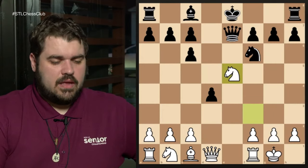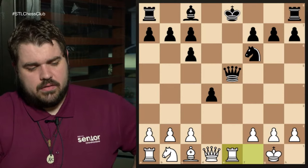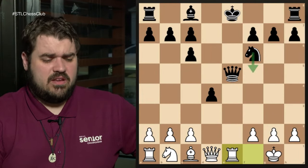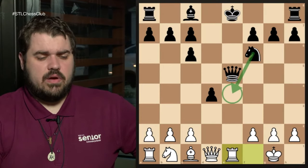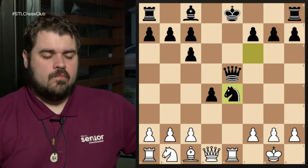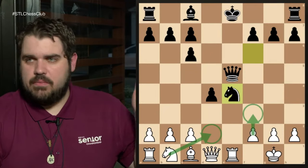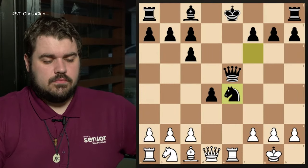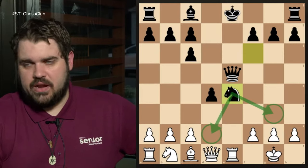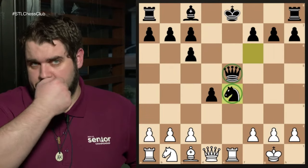Pawn to e5, bishop takes, knight takes, queen takes, rook to e1 — no matter what you do, you're losing material. I'm not sure if it's better for black to just take the rook or play knight to e4. You're still going to lose the material. Imagine they play knight to e4 — pawn f3 looks very natural. Maybe you play the knight here too because you can always follow up with f3. Just developing with some attacks — this all looks good — and we're eventually going to win this piece. If black's not careful we might also just win the queen anyway.